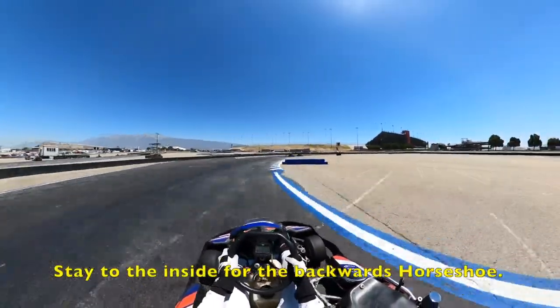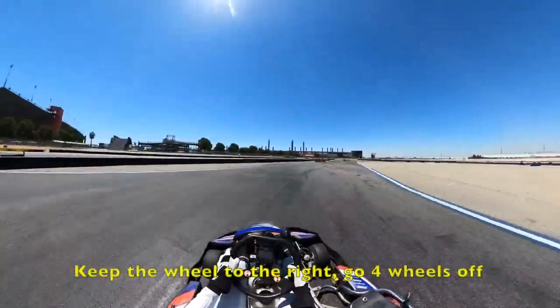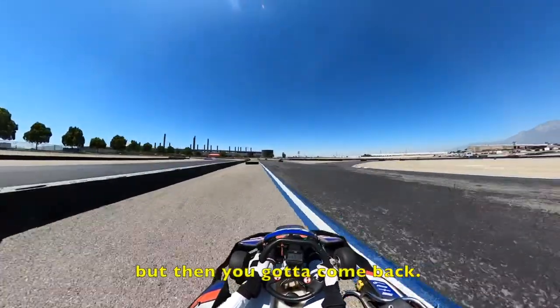So you're going to be inside for the backwards horseshoe. You see, smoother the steering here. You hit the very bottom of the curve. Keep the wheel to the right. You go four wheels off, but then you got to come back.